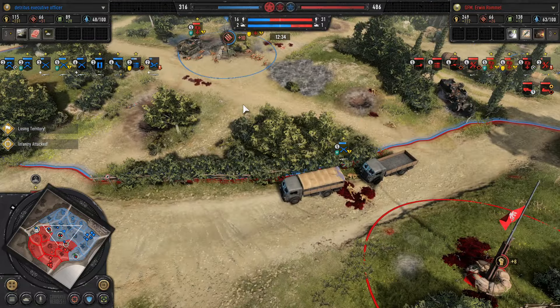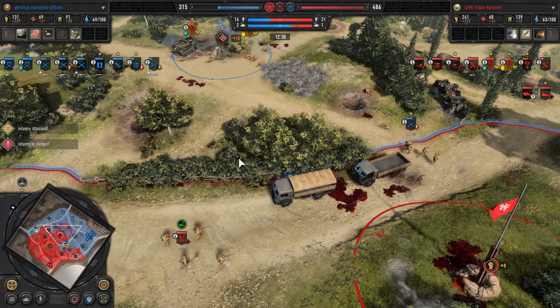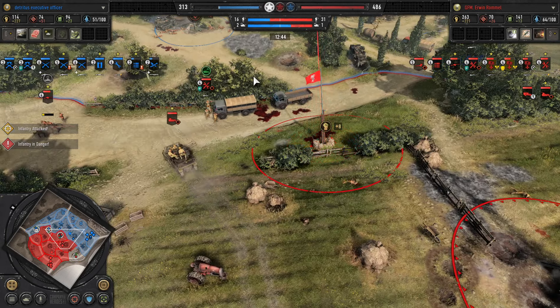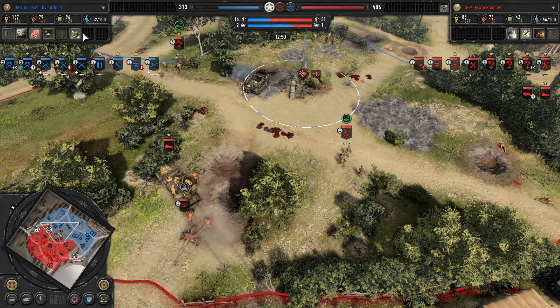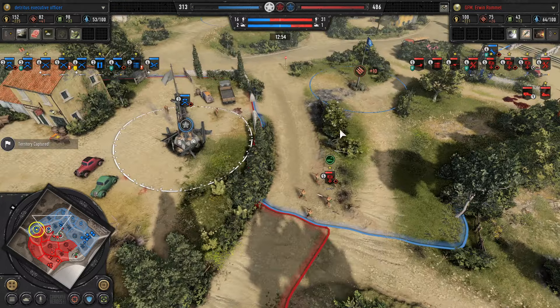Erwin is getting a bit too focused in the south — thumbs up to Havoc's play there. Havoc has the War Machine abilities to select. Guessing he's going to go for the discounted tech option, and there we go — Erwin Rommel with the Panzer Army commando, bringing in those Panzers.